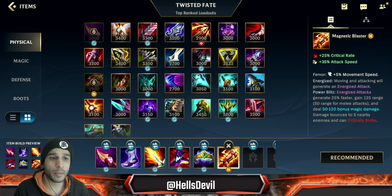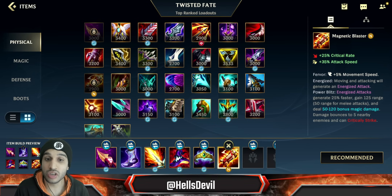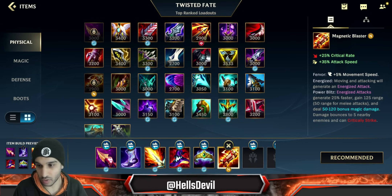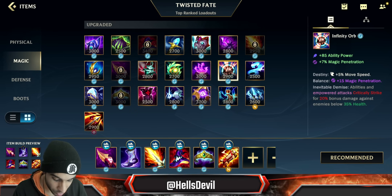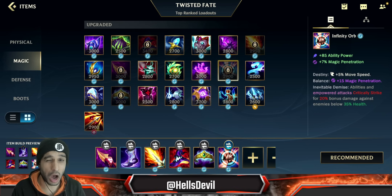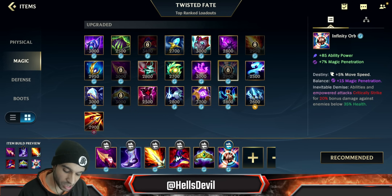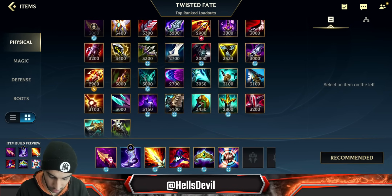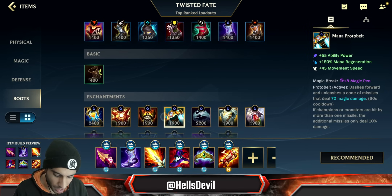Magnetic Blaster isn't necessarily for the damage — you're wasting damage by not going Infinity Orb — but it's to make enemies use their QSSs, use their Veil enchants, use all those important tools, so you can actually go in and stun them. I'd say 80% of games in low elo you'll need Infinity Orb, and in high elo maybe 70% of games. The remaining 30% where enemies are countering you in late game, get Magnetic Blaster instead.